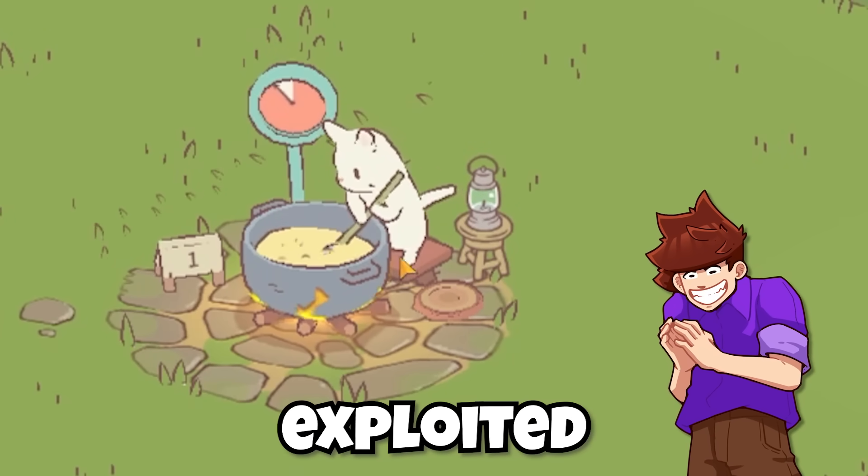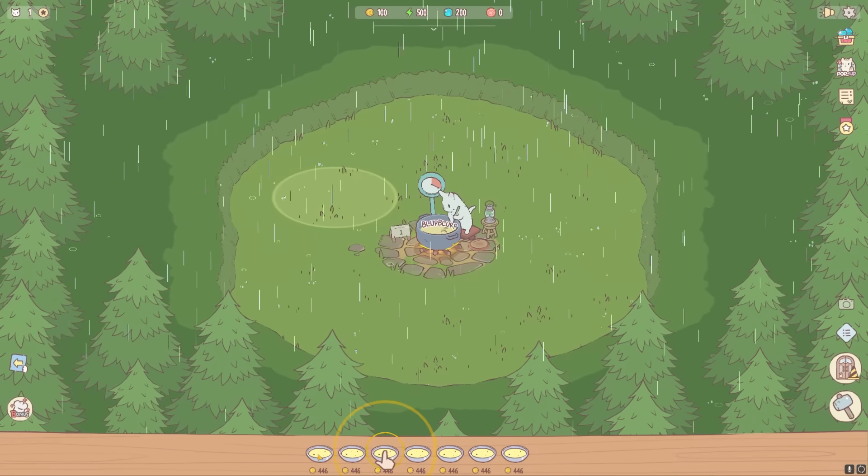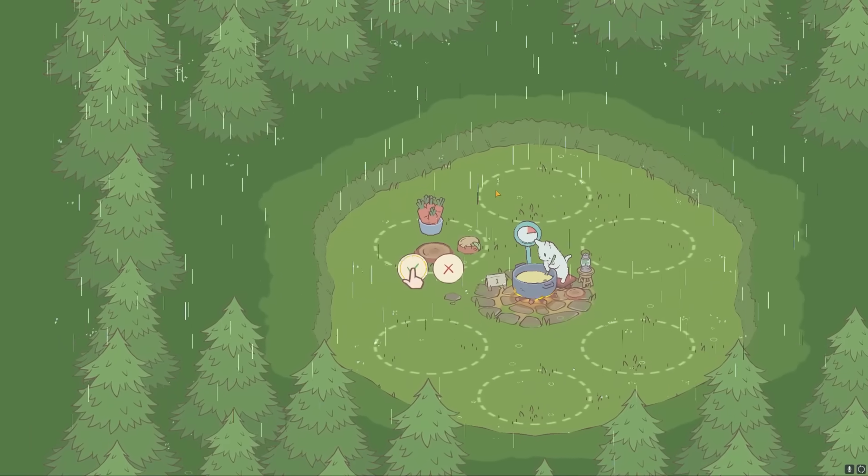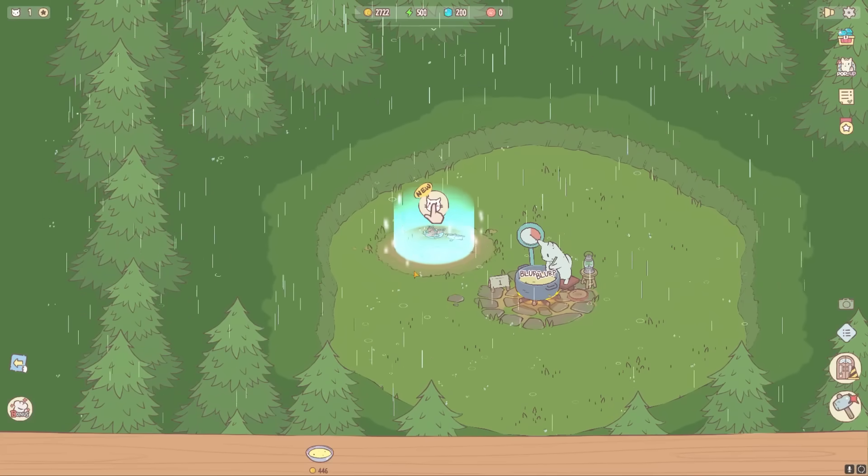Did you know that cats are very willing to be exploited for free labor? He makes me all these soups that I can then sell and get a whole rain of coins. If I want my soups to be better, I need to start adding ingredients to them.